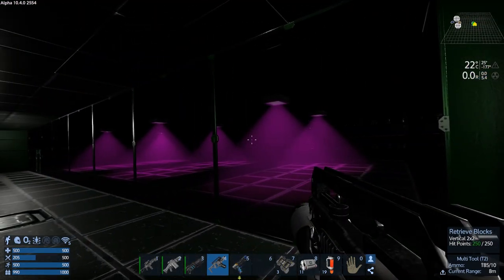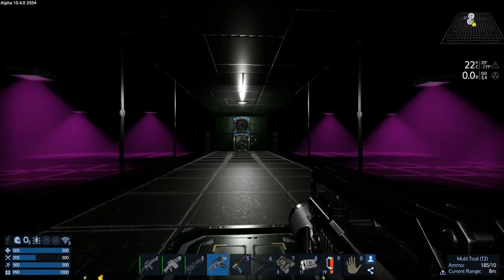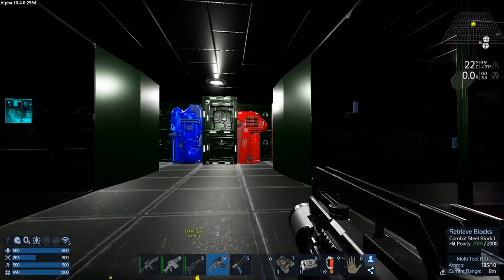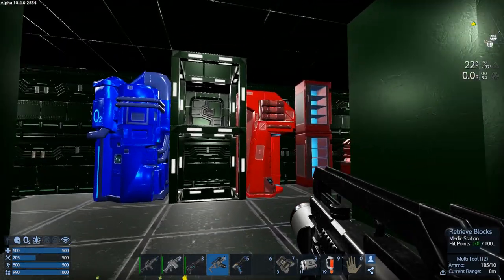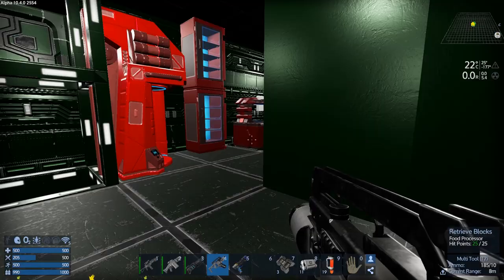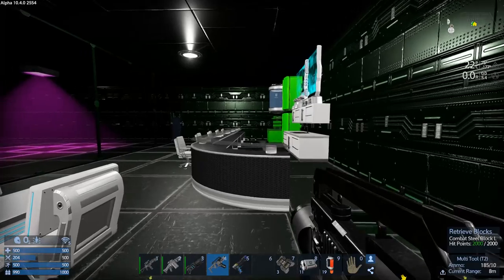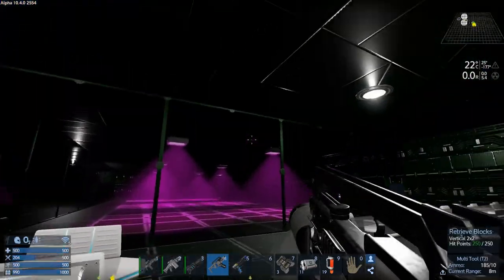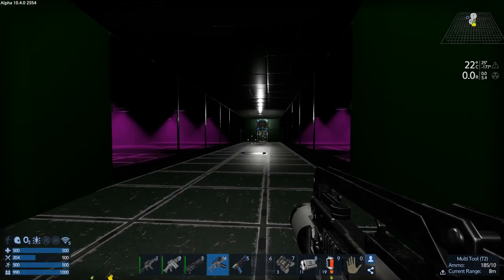Hey GGI fans, welcome back to another episode of Empyrean Galactic Survival. This is your host Zealot, and we're here today doing the Alpha 10 series of my generic brand galaxy scenario. We did the alien start planet and we are now in the orbit of Aqua.